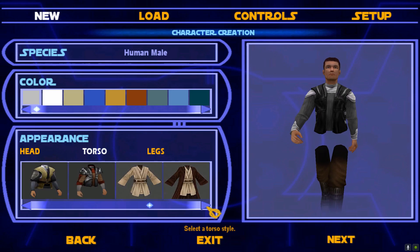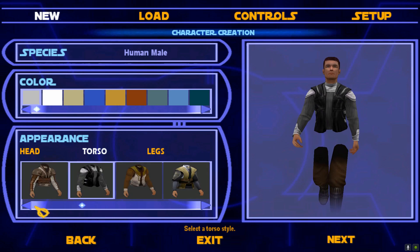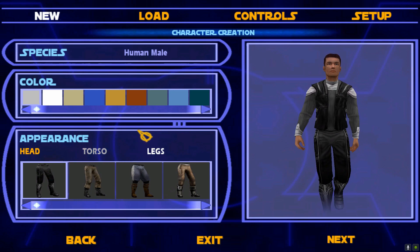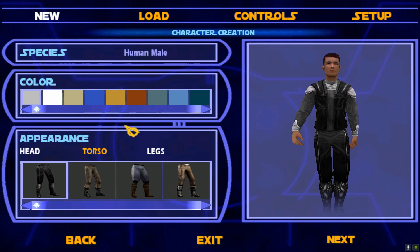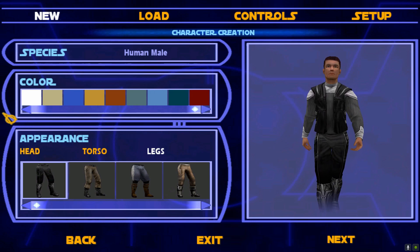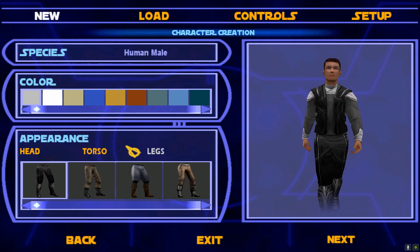I'm going to go with the human version of Jaden that looks the most like me, and we're gonna change his clothes throughout because we've got plenty of clothing options. We're gonna start out with this — it is a mod, it is not perfect — and keep the white, black, and gray color scheme.